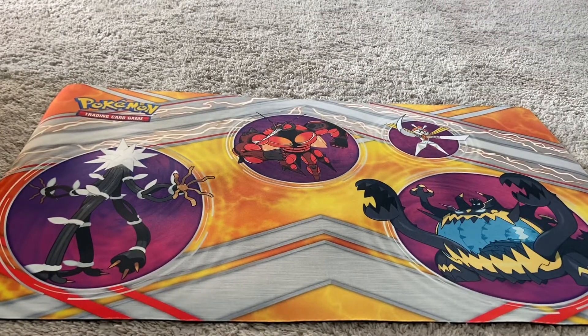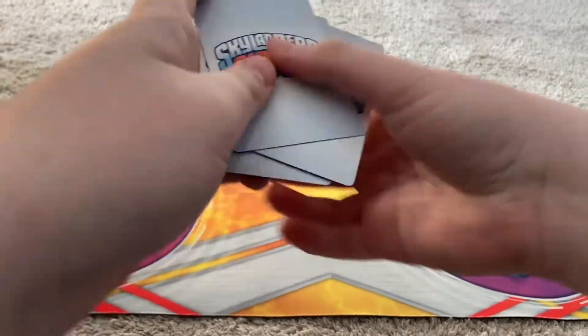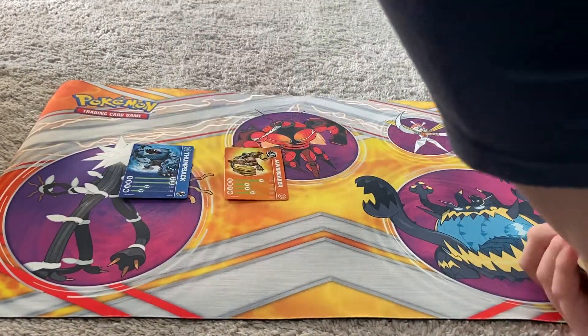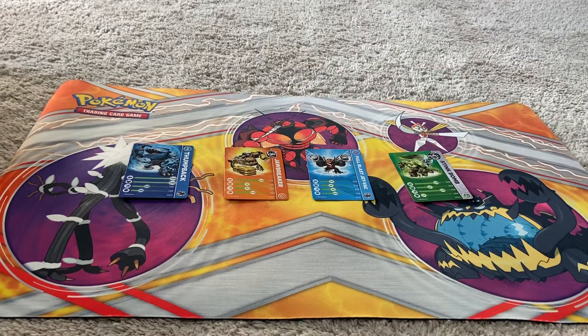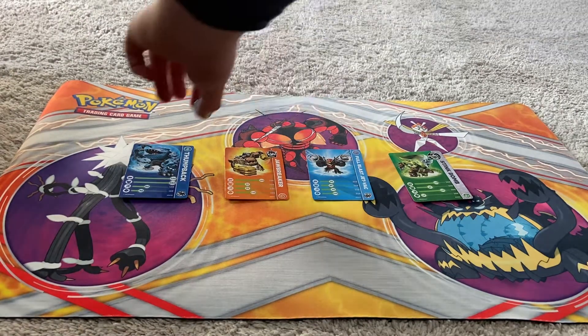Let's shuffle these up. Because they all have different things, I'm just going to shuffle them like so. Thumpback is going to be card number one, Jawbreaker is two, Jetpack is three, and Sync Mom is four. I have the dice, I'm just going to roll it — and that is one. So that is Thumpback.